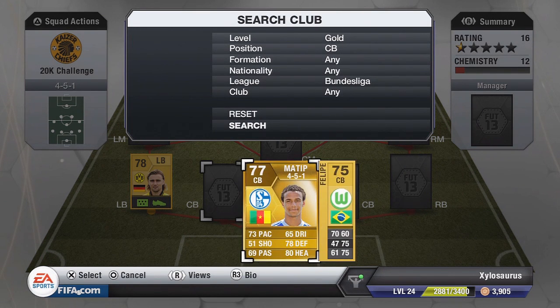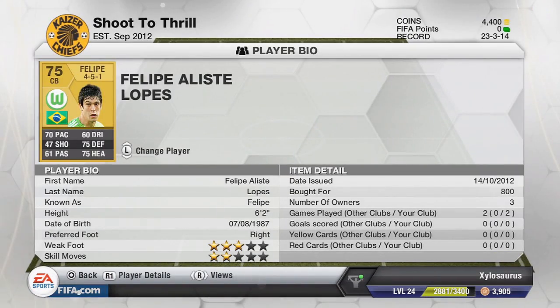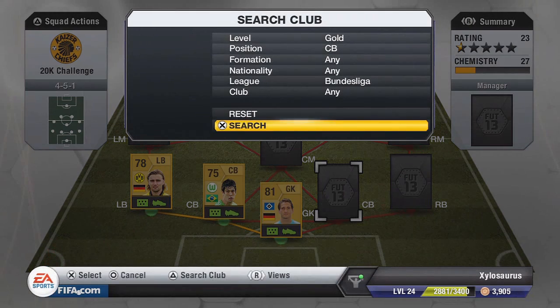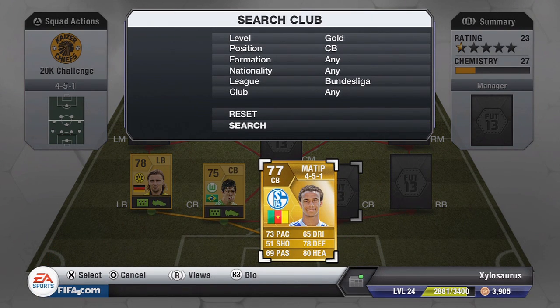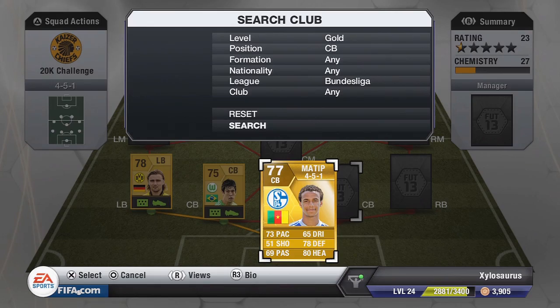Moving on to the first centre back now, we have Felipe. 70 pace which is pretty good, as well as 75 defending and 75 heading — a pretty good, solid defender, 75 rated overall and a non-rare. He's Brazilian, and he ended up costing me 800 coins with a 3-star weak foot and 2-star skills. He's going to be partnered with Matip, who is a rare defender and the first rare card of the team. 73 pace, 78 defending and 80 heading — pretty amazing stats for a centre back. He has 3-star weak foot and 2-star skills, and he cost me 900 coins.